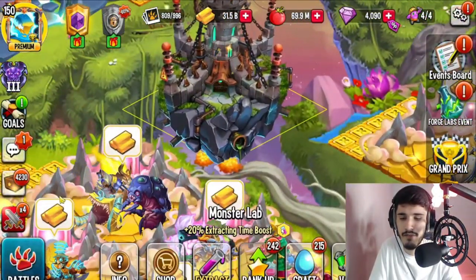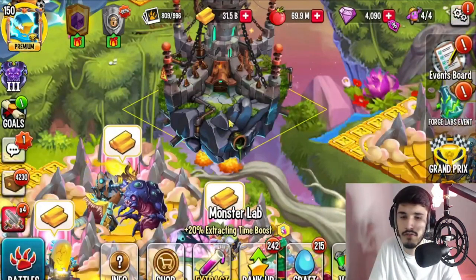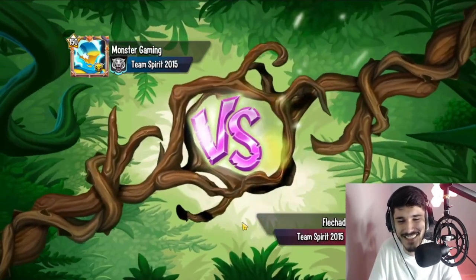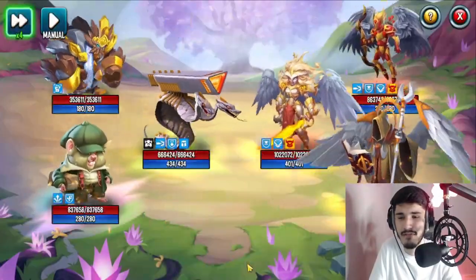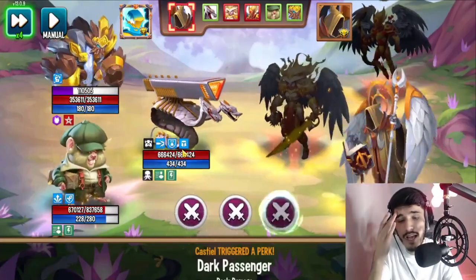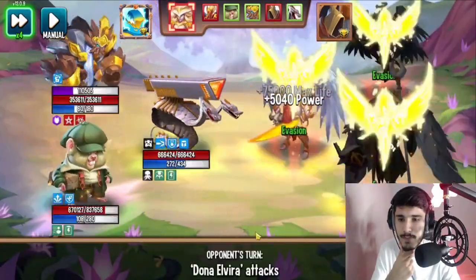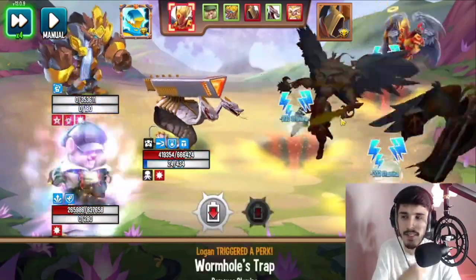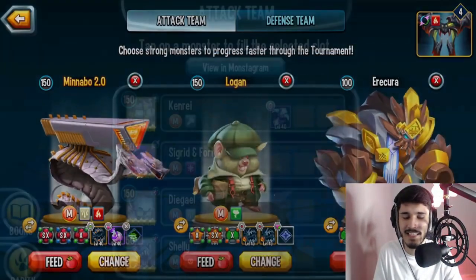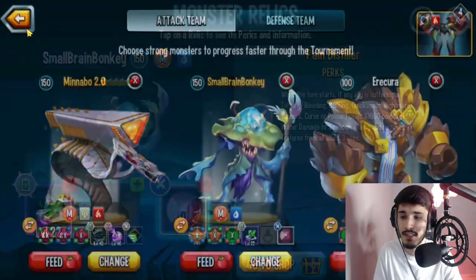Let me see if I have enough cells to rank this guy up. He is earth element and mythic — nope. Let me check the Legends Pass for cells — nope, I've already collected them. So sadly I can't take him any higher than level 100 for now. If you guys want to see a higher-ranked review on this monster I can do that in the future — just let me know in the comments below. Slumster would be a good ally for him because you can do evasion so he won't take much damage. Actually, maybe I should do Elgata instead of Slumster — that'd be better because we'll have Pain the Cellar on the side. Let's give that a try.